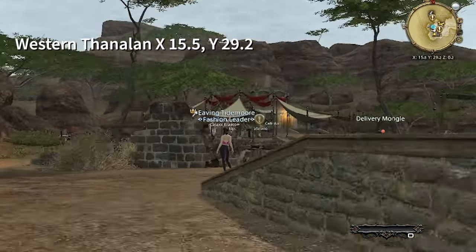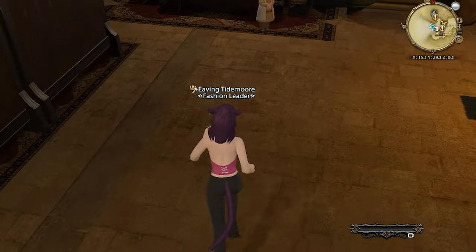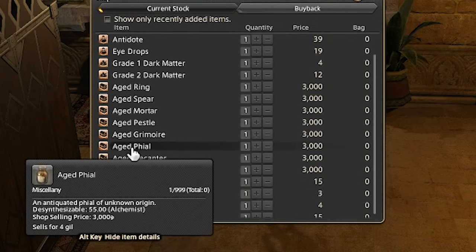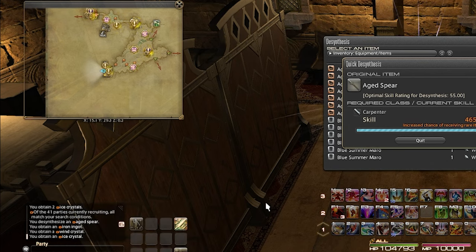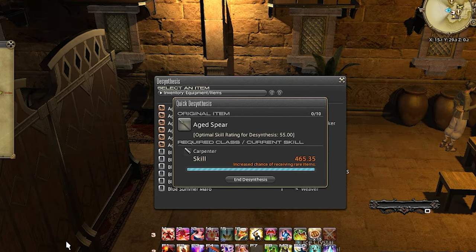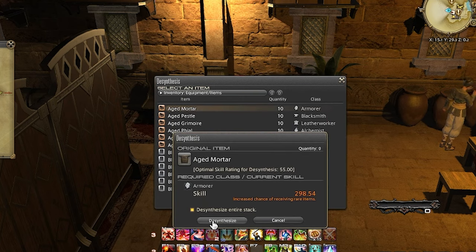The next easy farmer I want to show you is found in Western Thanalan at the Silver Bazaar. You'll want to head inside the building and talk to the vendor, who sells various items for 3,000 gil each. You can desynthesize these items to acquire aged items that are needed to craft the high-quality items required for one of the later steps in the grind. In my findings, the aged items are roughly a 33% chance on desynthesize and sell for about 30,000 gil each.